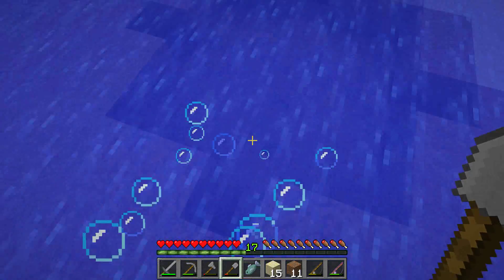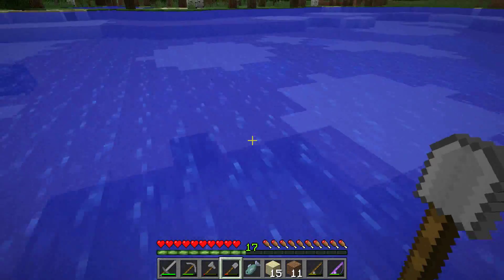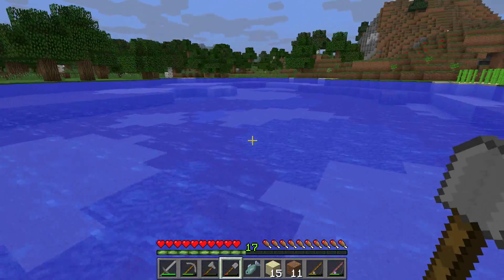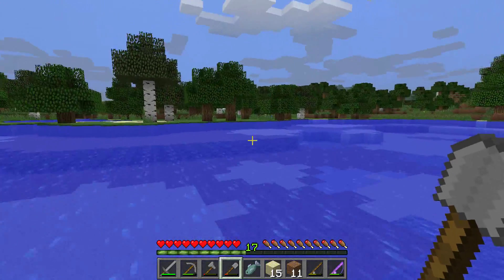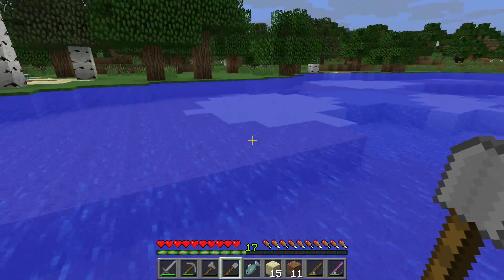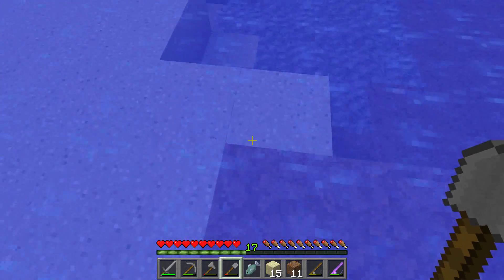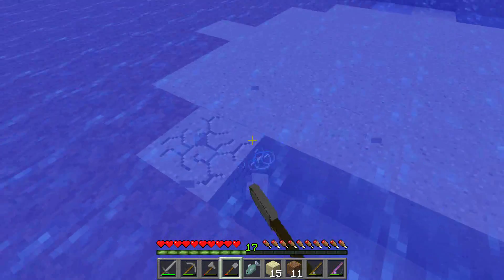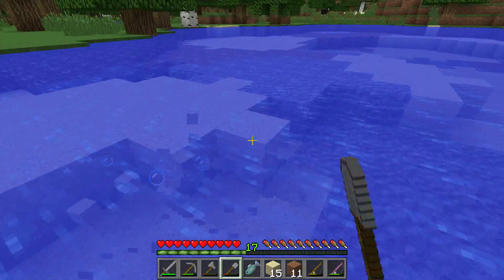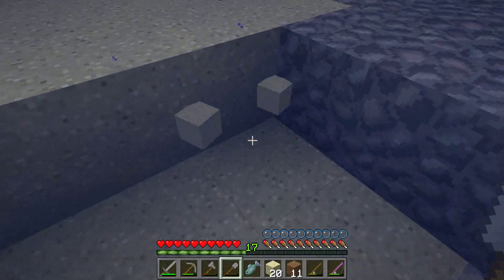Now we have an orange sheet! I want some sand — I think over here is best. We could make a little bit of glass. We need blue and green. If we could get blue, which I think is lapis — yeah, I think it is — if we could find some lapis and turn one of these extra black sheep or the extra pink sheep into a blue one...